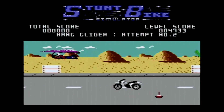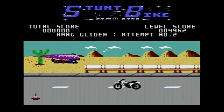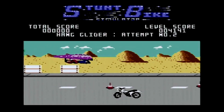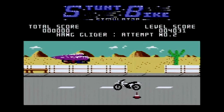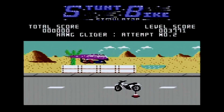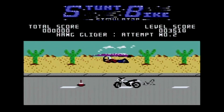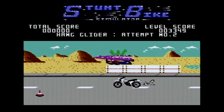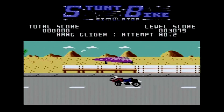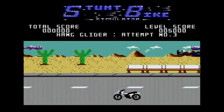Graphically I think it's quite nice. There's some nice parallax scrolling with the road moving at a different speed to the background. The background is a basic desert scene, but the animation on the bike is quite good, as is the animation on the hang glider guy — no complaints about the graphics. The sound is pretty nice too. On my second attempt, trying to get under him — and again he's landed on the handlebars and fallen off.